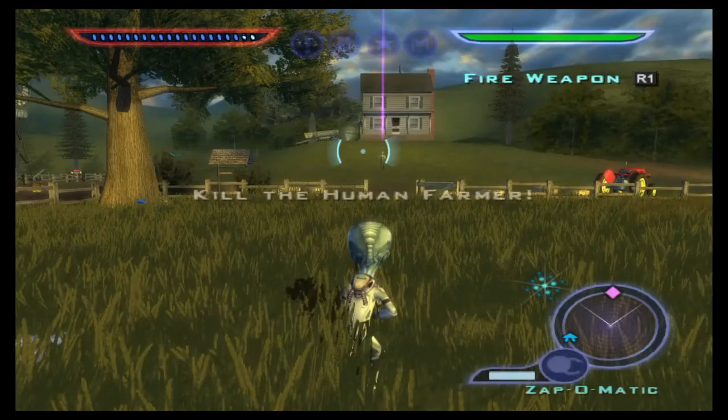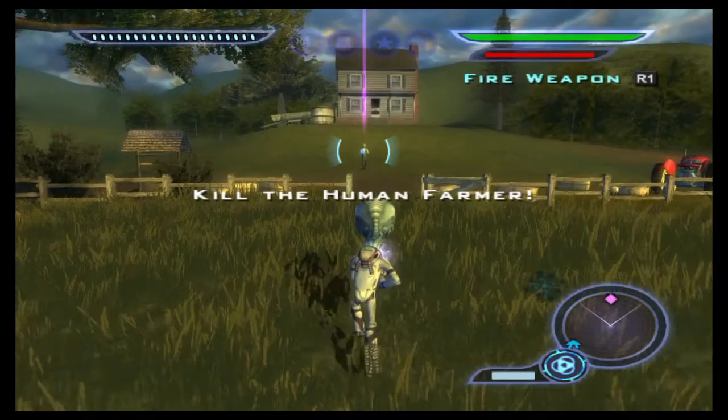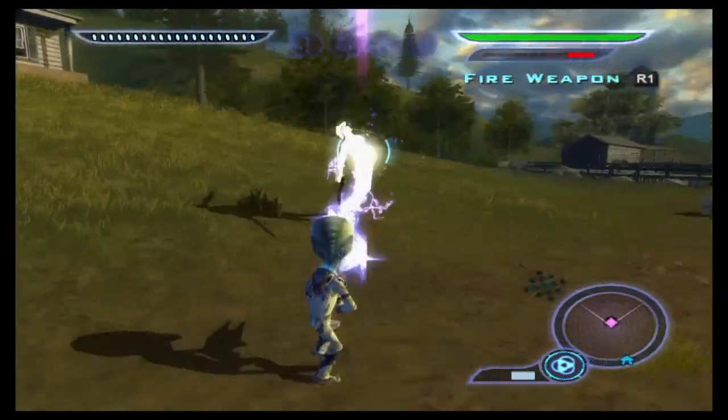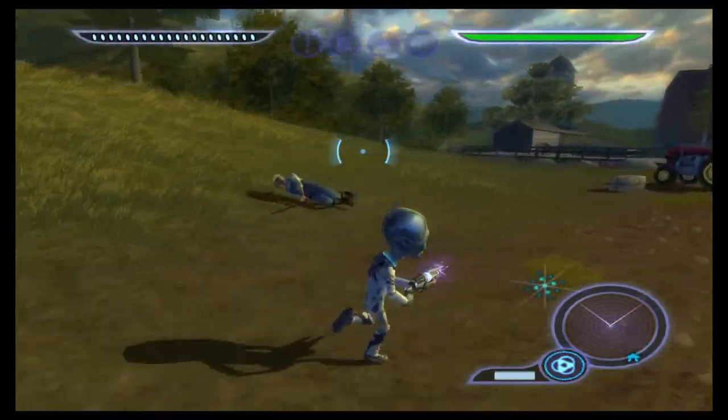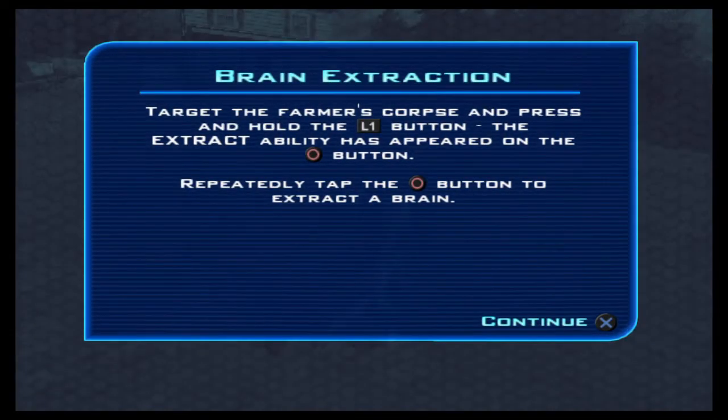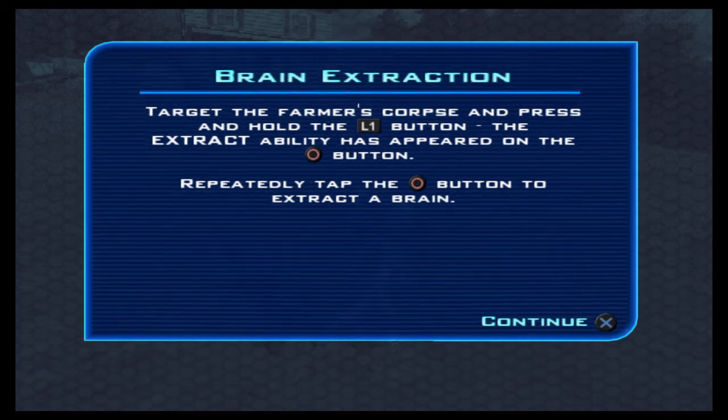Use the R1 button to fire - yes, the Zapp-O-Matic! I remember this gun. Tell the farmer's corpse and press and hold L1 - distractibility has appeared on the button, repeatedly tap X.